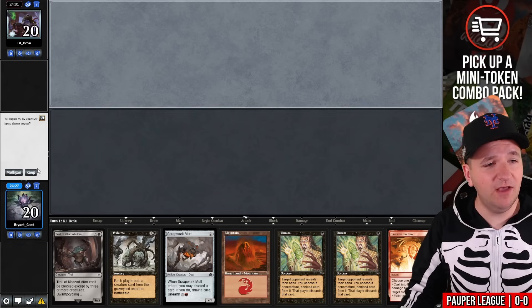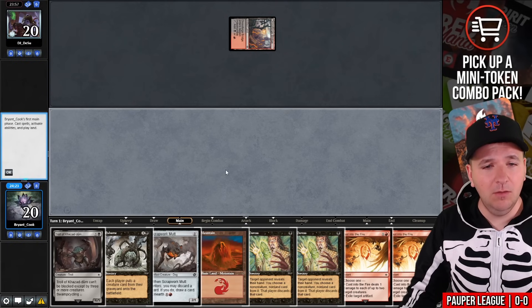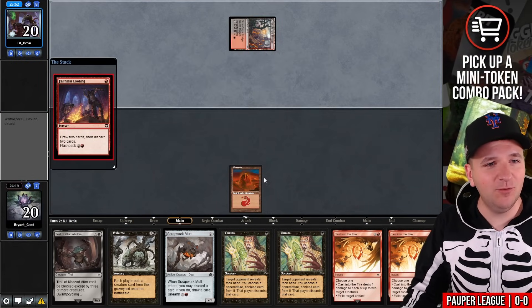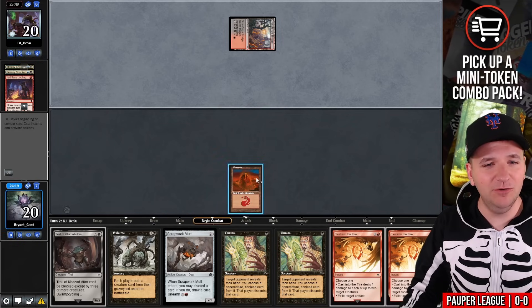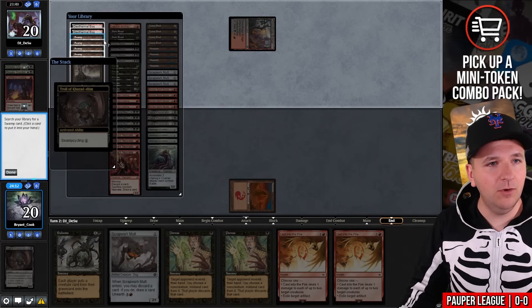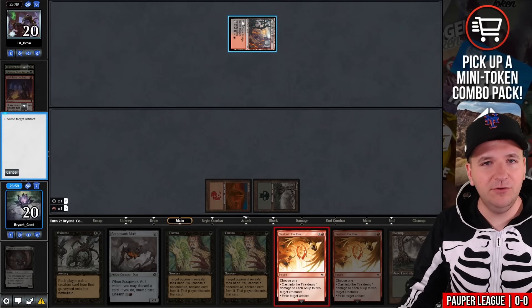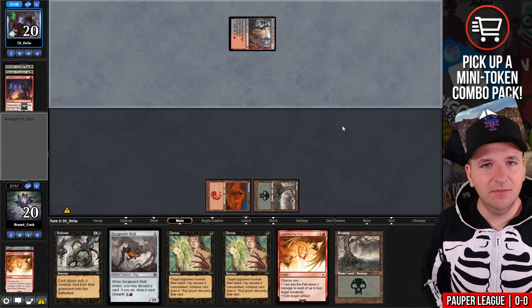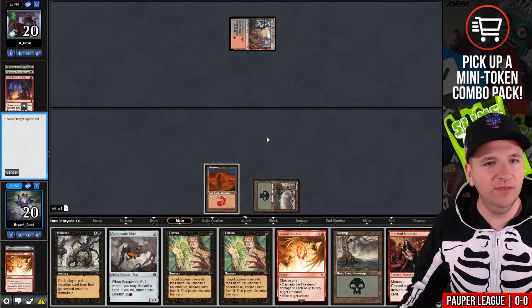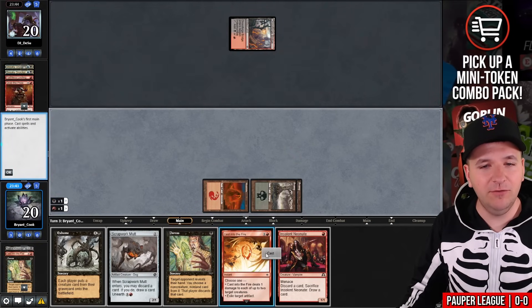This is a turn two Troll of Kazudum and we have a Cast Into the Fire. We'll play Mountain and pass. Faithless Looting. Is this the Rakdos Burn deck? Two Sneaky Snackers. On the end step, we'll cycle Troll of Kazudum, go grab a Swamp. Should I just exile their land? I kind of think so — exile your land, pass the turn. They drew another. Before we exile the next one, let's play Duress and see what they're working with. We'll grab the prize and exile their other land.